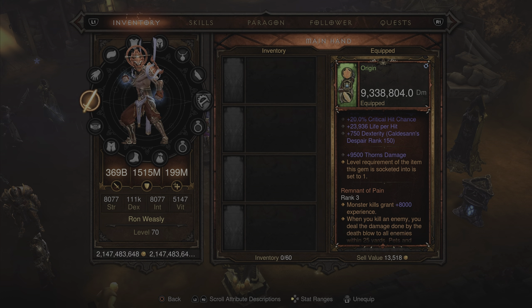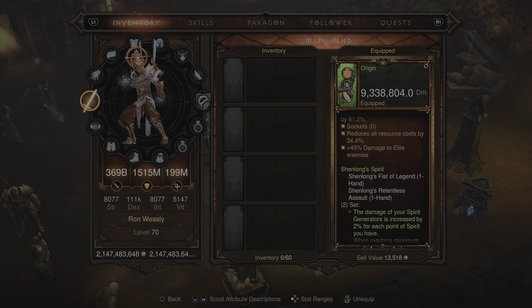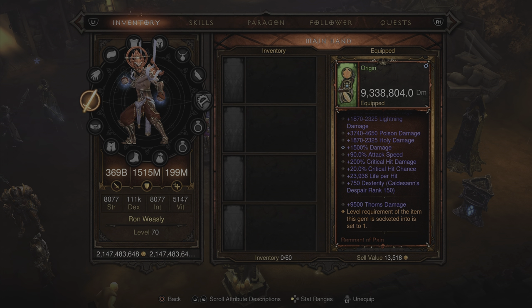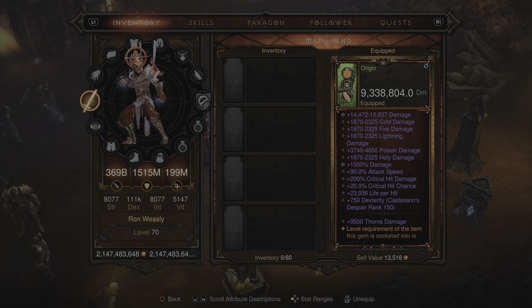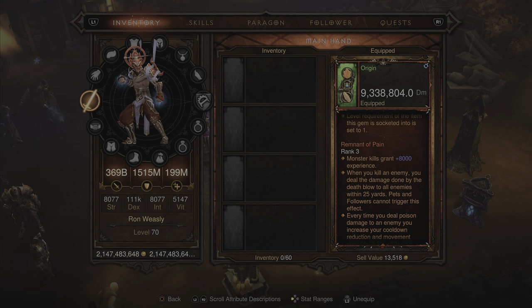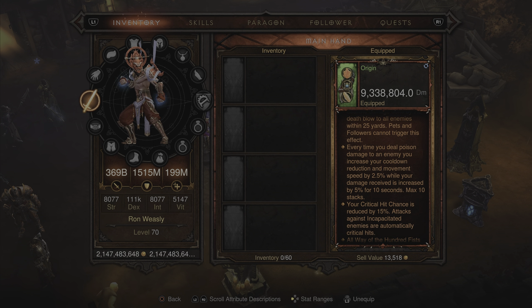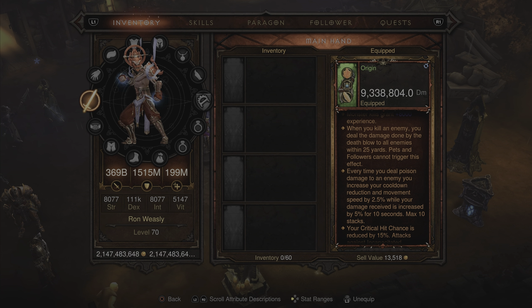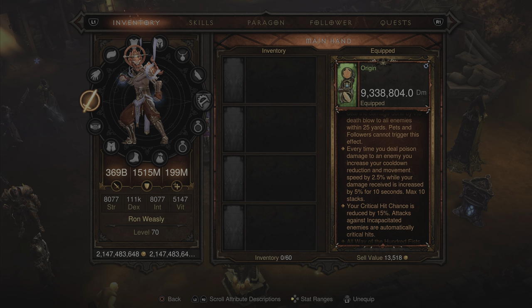For our main weapon we're picking up the first piece of the Shenlong's Spirit Fist weapons — the Shenlong's Fist of Legend. This is dealing 9,388,804 damage per second with affixes for cold, fire, regular, lightning, poison, and holy percent damage, percent attack speed, percent critical hit chance, percent critical hit damage, life per hit, and an augment for 750 dexterity. You also get 9,500 thorns damage. It's infused with the Gem of Ease and two soul shards — the Remnant of Pain — giving 8,000 experience per kill. The Season 25 soul shard affix reads: when you kill an enemy, you deal the damage done by the death blow to all enemies within 25 yards; pets and followers cannot trigger this effect.